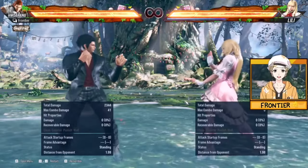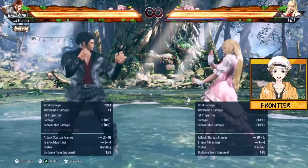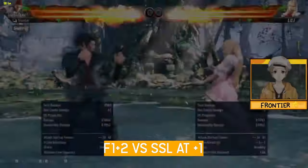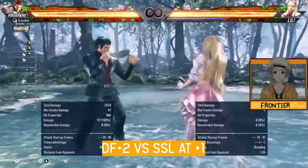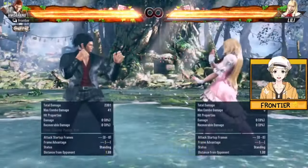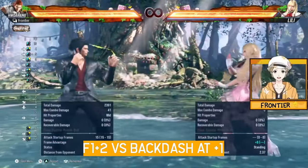The main thing is that F1+2 tracks in specific situations where another move otherwise wouldn't. So if the opponent is going to SSL at, say, plus 1, F1+2 will not track there — but if you do DF+2, you will track towards the left. If they step towards the right, DF+2 will not go there but F1+2 will. And if the opponent does backdash, DF+2 will whiff but F1+2 will cover it.